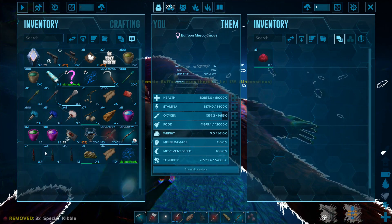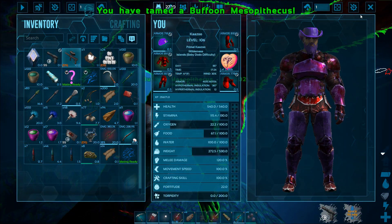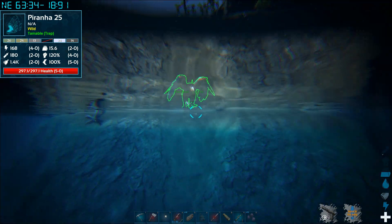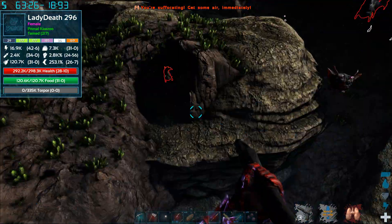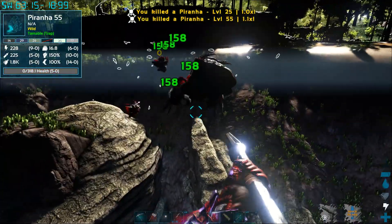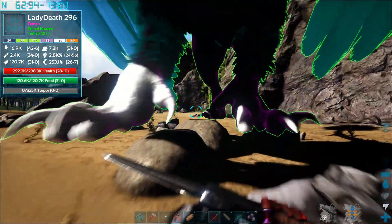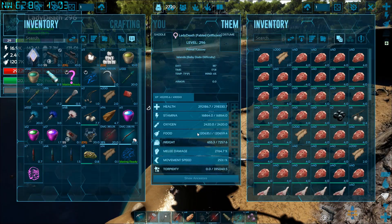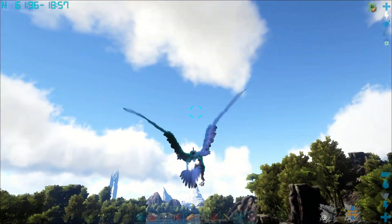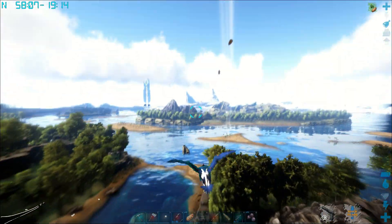Let's throw this special kibble in there, throw one of these tame helpers, and he should be tamed. There we go — a Buffoon Mesopithecus! I'm going to soul-ball him. Oh, there are piranha here apparently — look at all the piranha! The soul gun and soul ball are from the Dino Storage Version 2 mod. These came out way before Wildcard made cryopods — I think they copied cryopods from Dino Storage 2. It's basically Pokéballs, which is one of my favorite mods along with Superstructures.